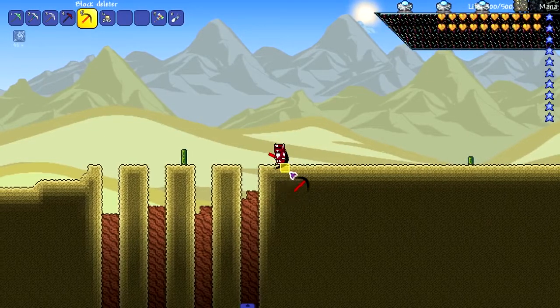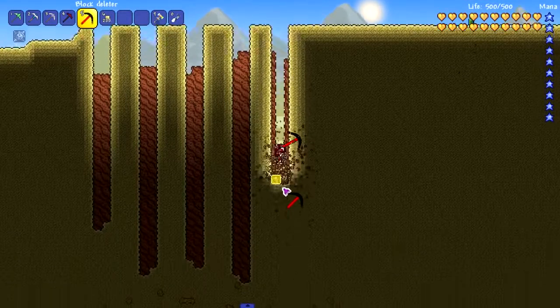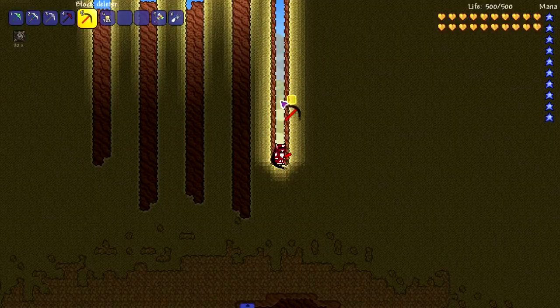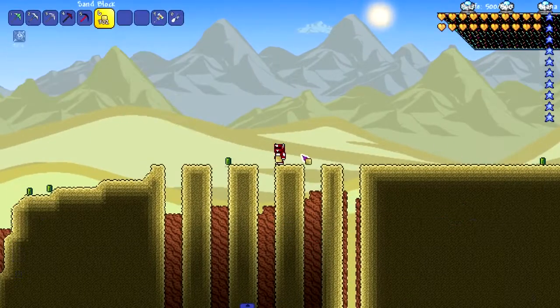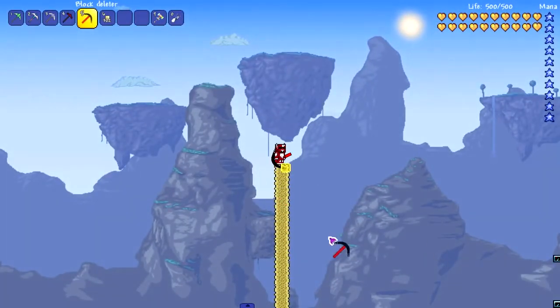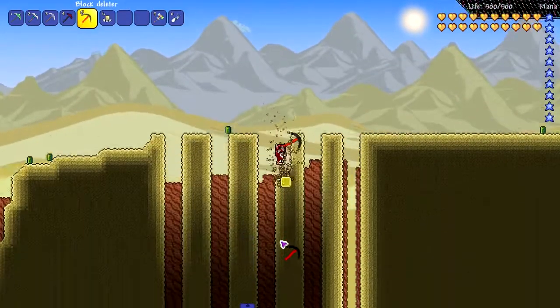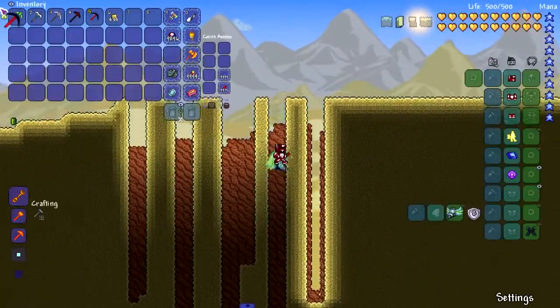Let's move on to the block deleter — this thing doesn't even look like a pickaxe. I think why it's going slow is because it's breaking the wall behind it too, which is really weird. Let's try a different test — we'll make a large sand pillar and mine that down. Okay, it's pretty quick when it's not mining the wall. It seems like all of these can go pretty fast except for the Purium one, but the Purium one has strength behind it.